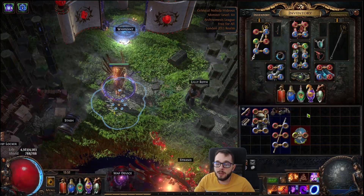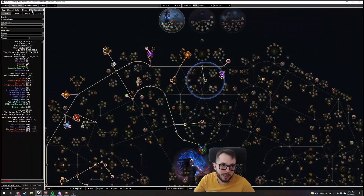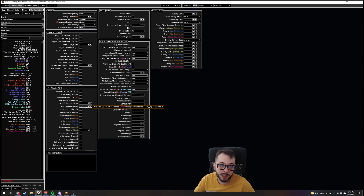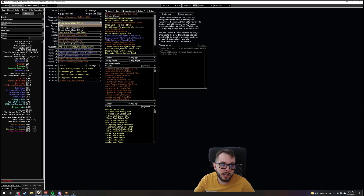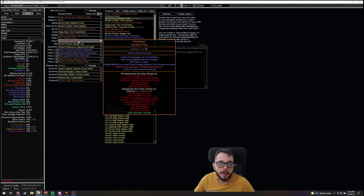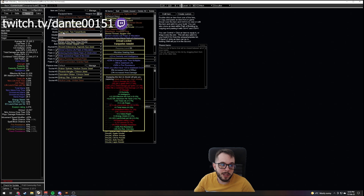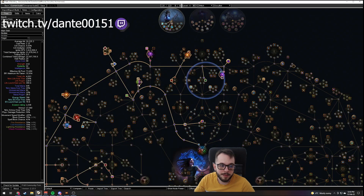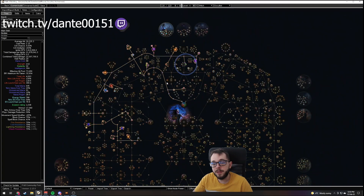That is all up to you and your budget. Same configuration — 15 wither stacks because we're not using Wave of Conviction to apply Exposure. Hex 40 doom if you are using the rare amulet as I am still using — it's going to be like this. That'll be it for the video for now, I hope you guys enjoyed it.